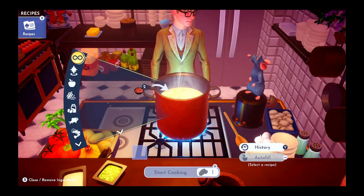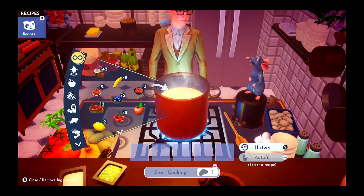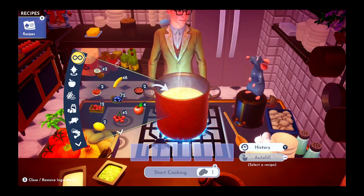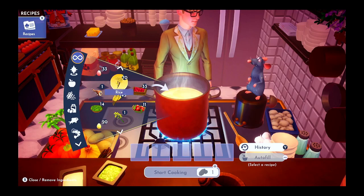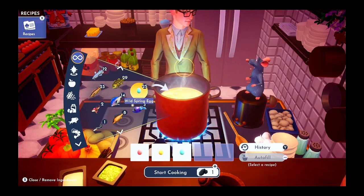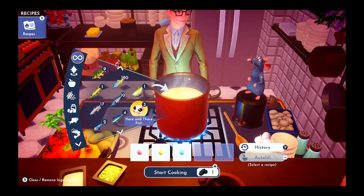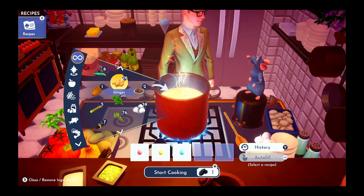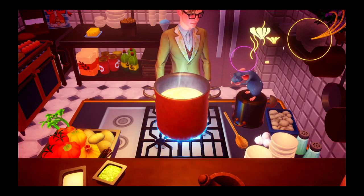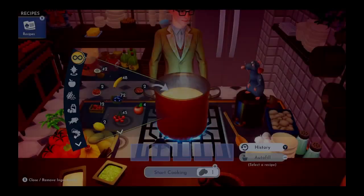We called those deviled eggs in my family. The spring egg bowl — we need one spring vegetable egg, one wild spring egg, one excellent fruit, one cocoa bean, and one sugar cane. And there's your spring egg bowl.